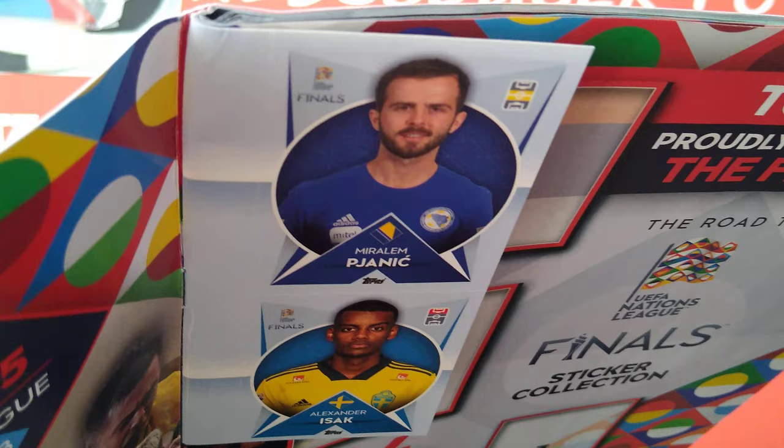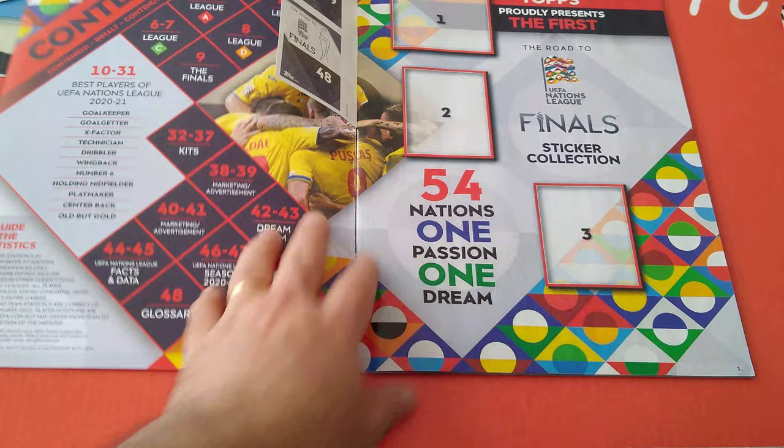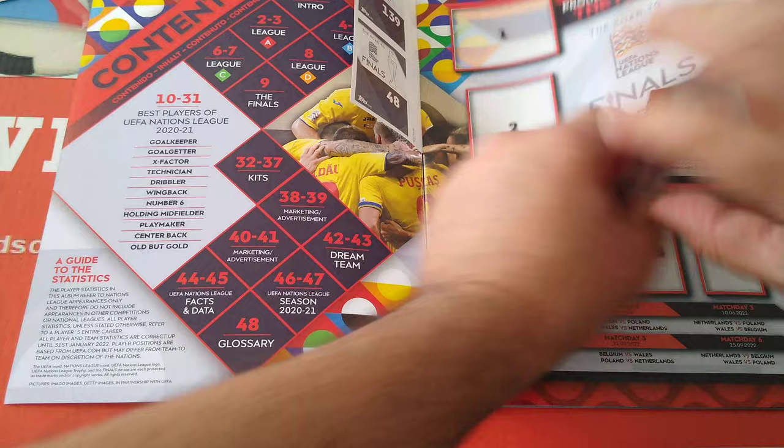The first two stickers we're going to keep on the album - Pjanic for Bosnia, and Isaac for Sweden. It goes league by league. So here we go - one, two, three - 54 nations. I said 55, so I added one extra one to present the first Road to UEFA Nations League finals sticker collection.